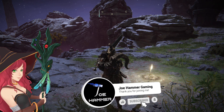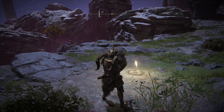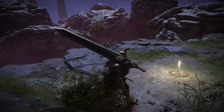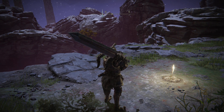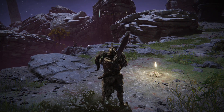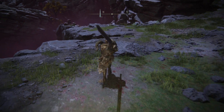Time for us to get Swarm of Flies. This is a rather strong and popular incantation. It requires a bit of faith and arcane to use and causes significant hemorrhage build-up, causing a lot of bleed procs. I've seen this used really, really effectively on things like dragons and other large targets and it's just really, really strong.